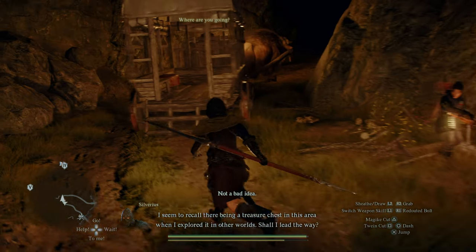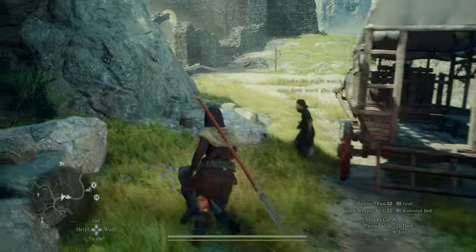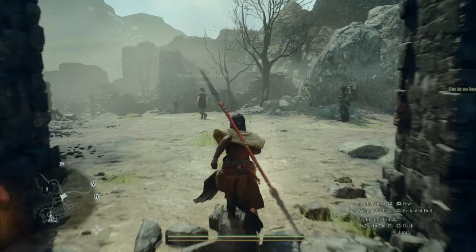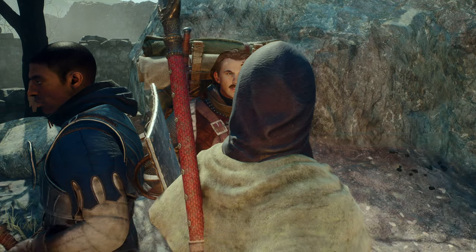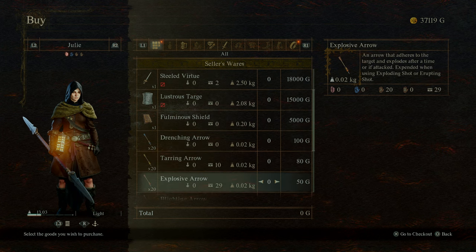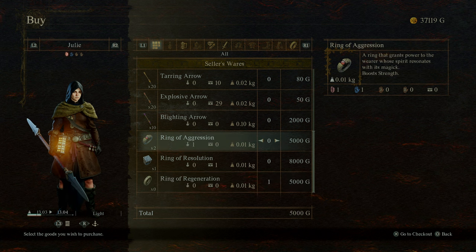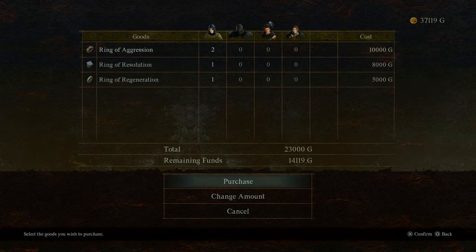I seem to recall there being a treasure chest in this area when I explored it. We'll pass for now Silverius. It is really nice that the ox carts can get stopped and ambushed — it lends an air of realism, but also makes fast travel a little more dangerous. Let's talk to Dudley — Dudley always has some cool stuff. Ring of Regeneration — this could pair nicely with my skill. Maybe. Let's buy it.